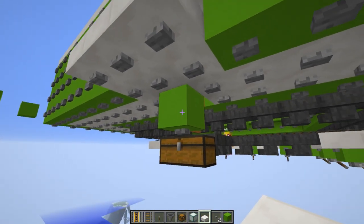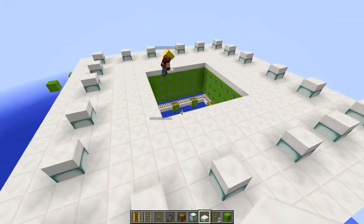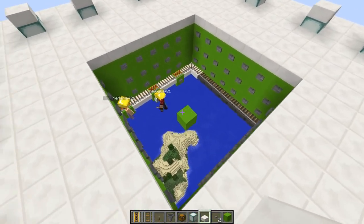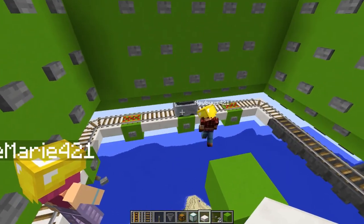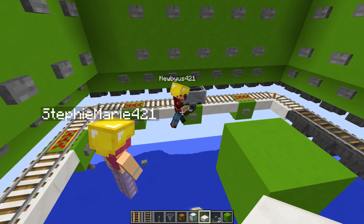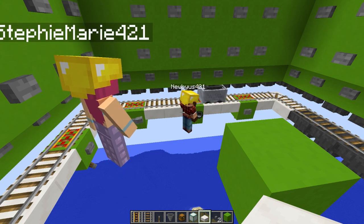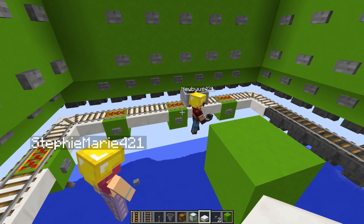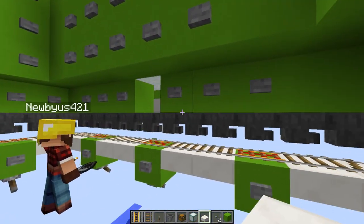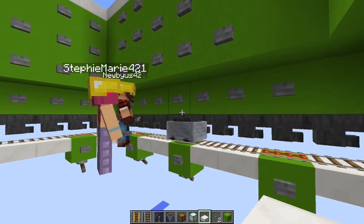Now we need a mine cart with a hopper in it. I'm just checking to make sure all the powered rail is set — or turn it off, which would be a good thing to check. Nubius just spawned us a mine cart with a hopper. Getting it going round and round might be a chore — we didn't leave enough space in there to push it, so you may have to punch out a block or two and spawn it in front.